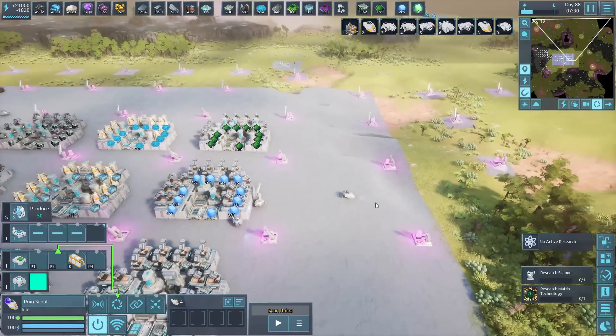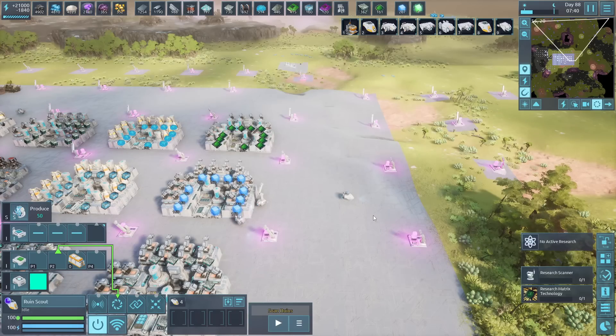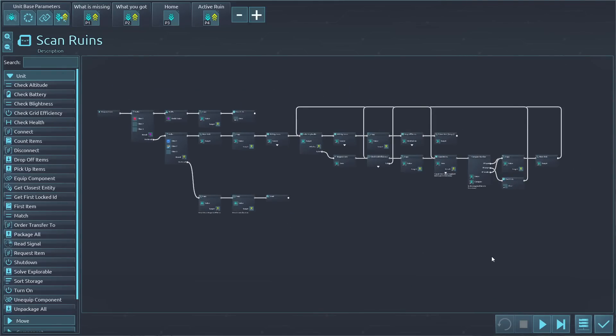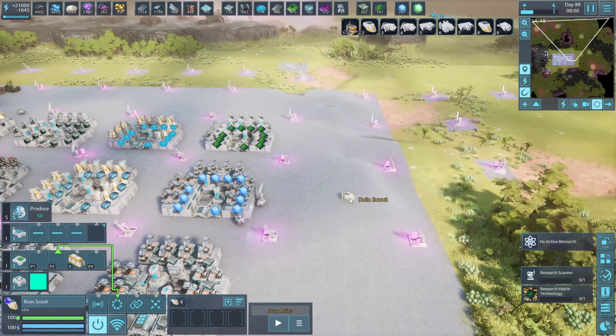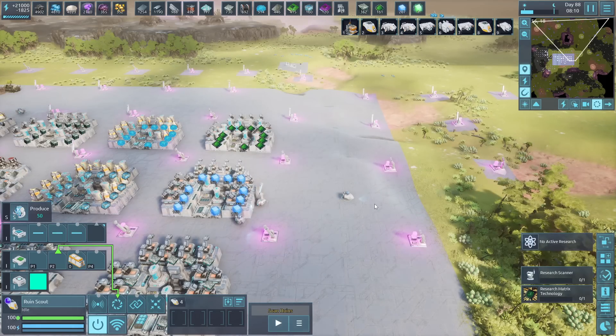We're going to be talking about how the ruins work and how to do this. Unlike the previous episodes where I've been focused on going light on the coding part, this is not going light on the coding part. But this is something I built and it actually works absolutely wonders — it can take care of all the ruins without any interaction at all, and even has some fail-safes. So let's dive into that.